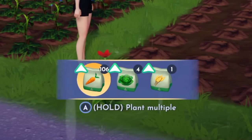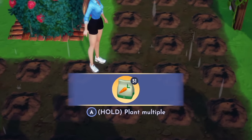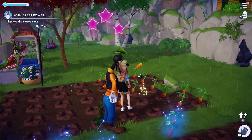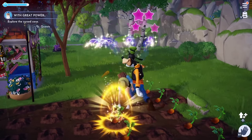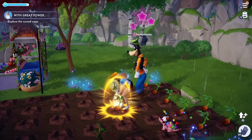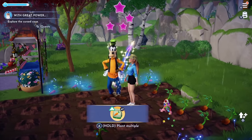Tip number three: always plant your vegetables or fruits in the biomes that have a green arrow over top, which is going to give them a boost in speed and growth time. As you can see, I'm here in the plaza biome and carrots don't have the green arrow here. Tip number four is to always pay attention to your glows. I have a yellow glow here — you just want to hit your interaction button as quickly as possible so that you can get as many carrots as possible out of the ground. It's a great bonus.